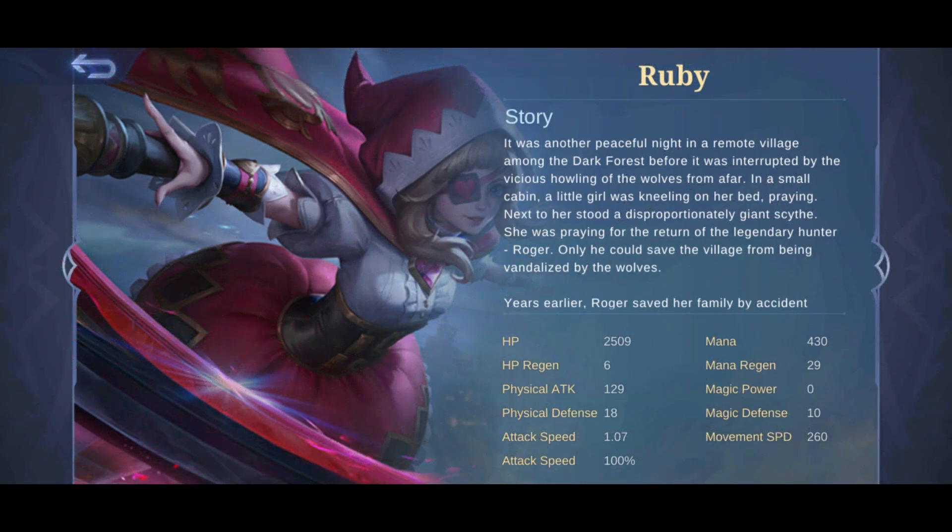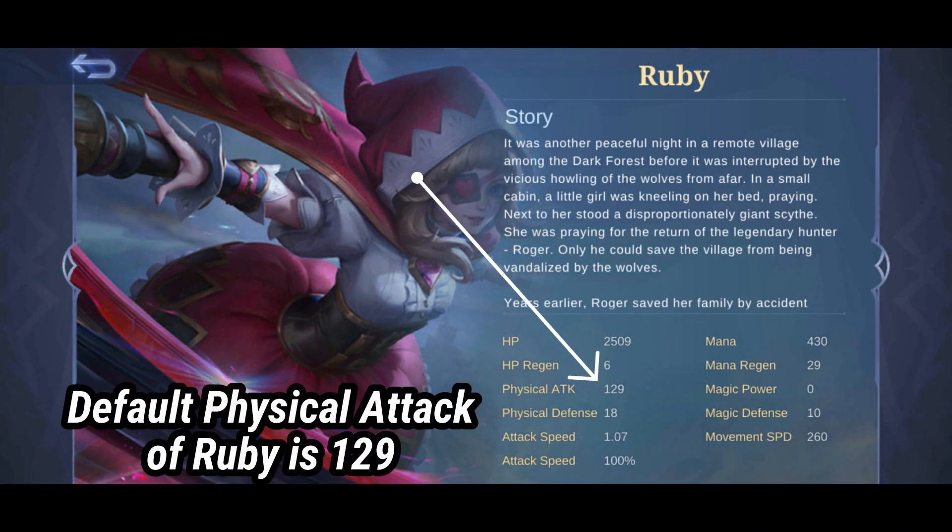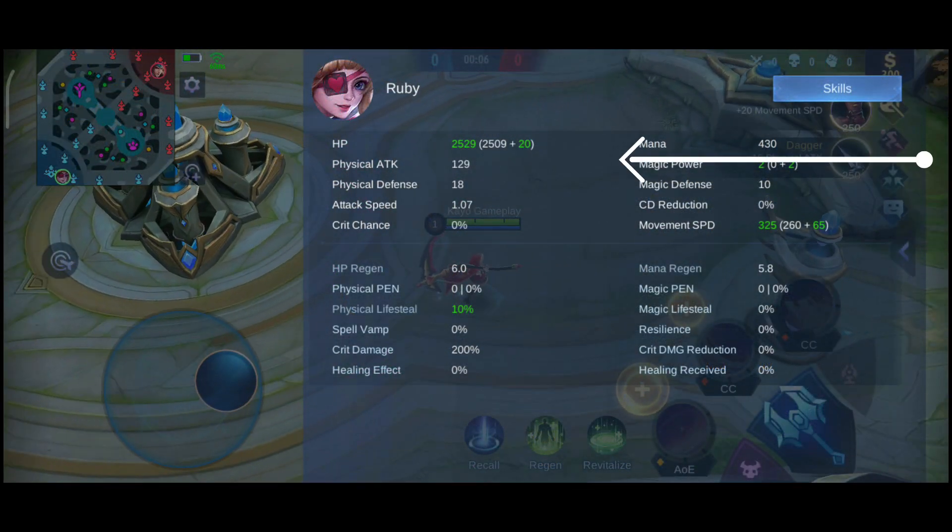I am not so sure if this is just a minor bug or it is the rule of MLBB. Now let me show you the difference of having a skin and having no skin at all. Don't worry — the result of no skin is from my account in the advanced server where I do not have any skins. You can see that I only have 129 physical attack, which confirms that having no skins does not give you additional physical attack.